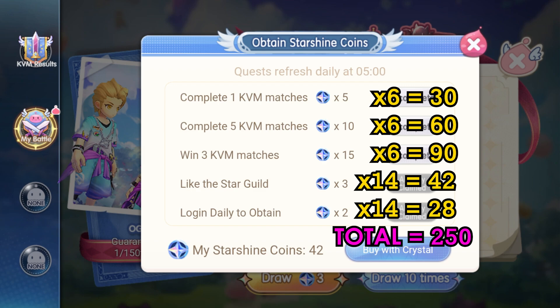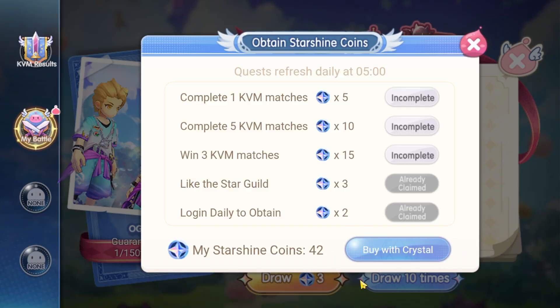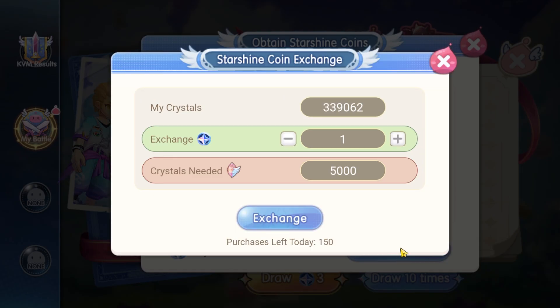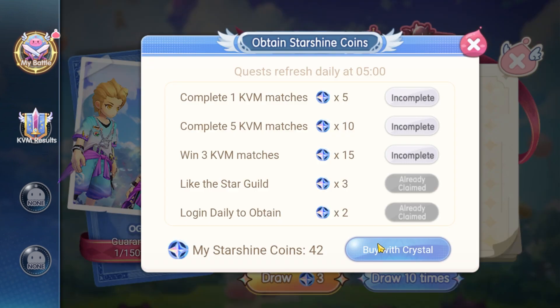That is not enough to draw 450 times. Players will still need 200 coins, and that costs 1 million crystals. So what do you think of this event? It is a very nice gesture that the game now allows players to have the option to buy the event materials. Players certainly can get the costume during the 14-day event period — it is just a matter of if you want it or not.